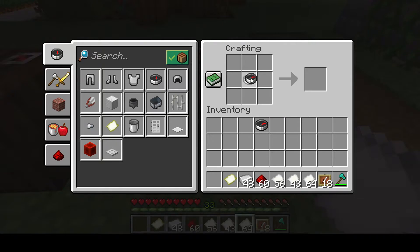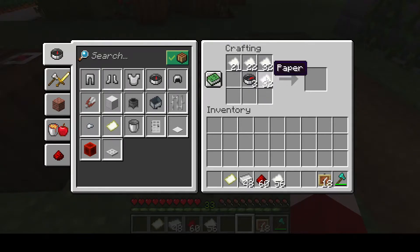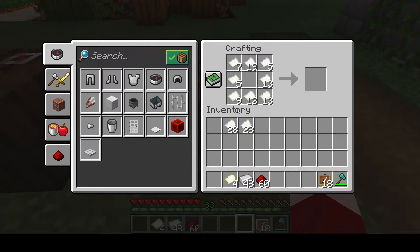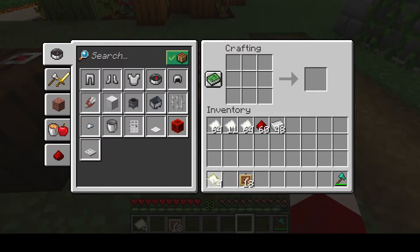That gives you an empty map. You can actually stack the compasses, which is great. We're going to make four maps, just moving the paper around. To divide your paper pile in half, just right-click it. If you want to add just one paper to a pile, right-click a stack once and it drops one paper in. You can stack your maps as well. To consolidate stacks, double-left-click a pile and it moves all matching items into it.